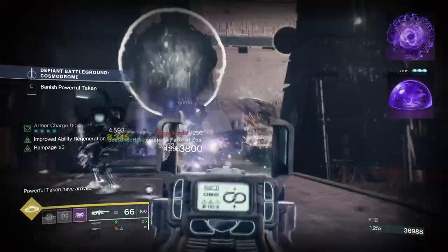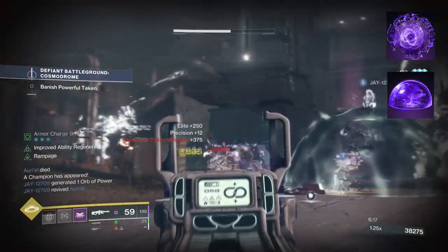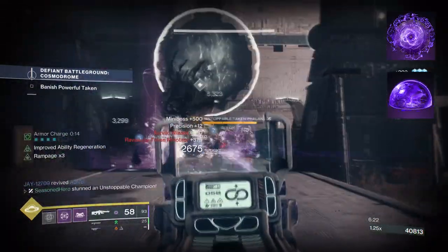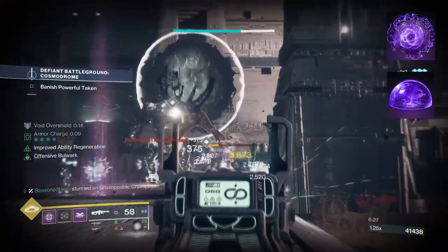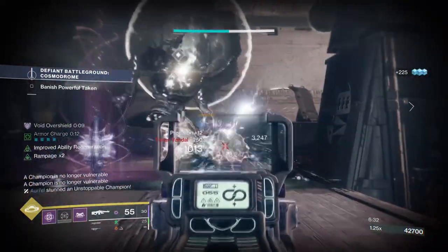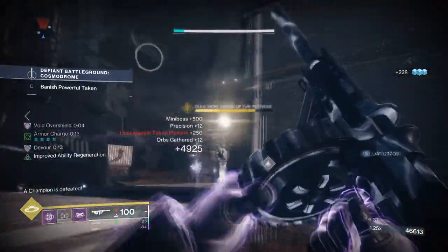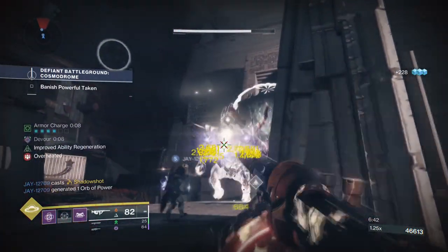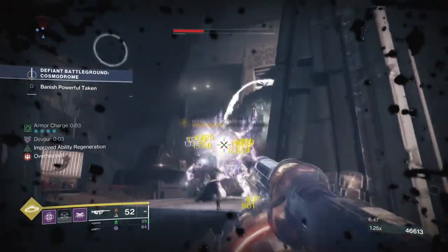To start, you're going to want to have Bastion, where casting your super grants overshields to your allies. Casting a Barricade also grants you and allies an overshield while also regenerating. Then you want Offensive Bulwark, where upon having an overshield, your grenade charges faster, you have increased melee range and damage, and melee kills extend the duration of overshields. The setup is designed for keeping our build alive while using Tommy's Matchbook at full. With the amount of damage reduction being applied, we should be able to navigate a lot of the damage, making full use of Tommy's at max overheat.